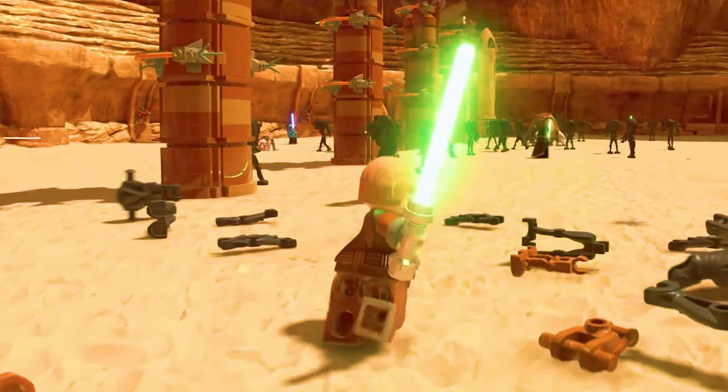Moving on, we have a quick shot of Geonosis — we saw Anakin on Naboo, now we're seeing him during the big Battle of Geonosis. The pillars in the middle look climbable. This is actually the third or fourth time TT Games has remade this level — in the original game, LEGO Star Wars 3, and now again. In the background you can see other Jedi characters including Luminara and Aayla Secura, plus the new battle droids which look much more accurate.